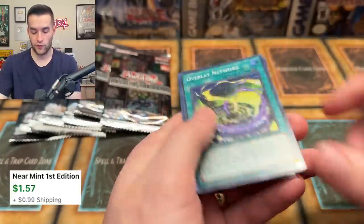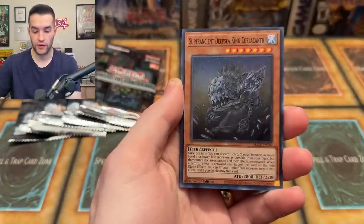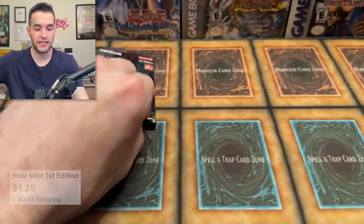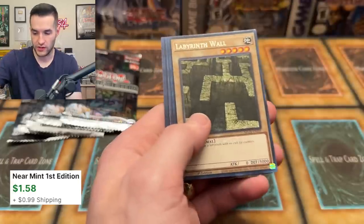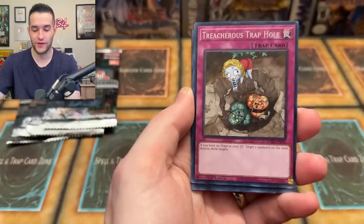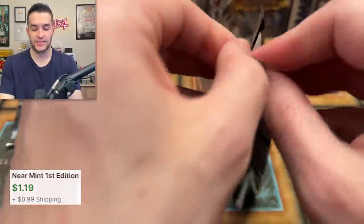Only a few packs left and we already got a collector rare — will we get a double collector? Gate Guardian, Overlay Network — let's see, both boxes could have a collector rare. Creepy Little Punk, Red-Eyes Soul, Super Ancient Deep Sea King Coelacanthe again — six packs left of Maze of Memories. Number 39 Utopia Rising also cool — it's a very fun set with some cool throwback cards and nice reprints.